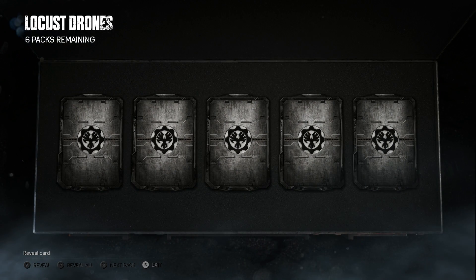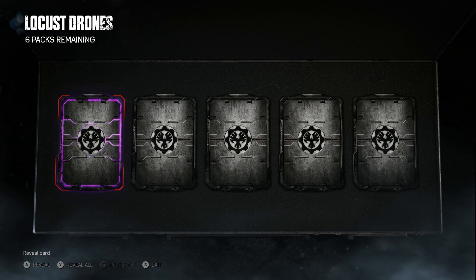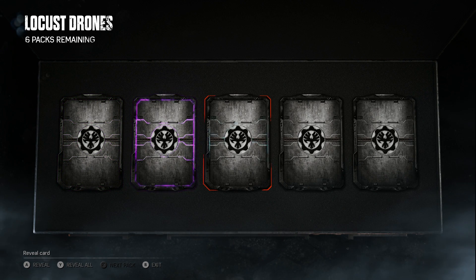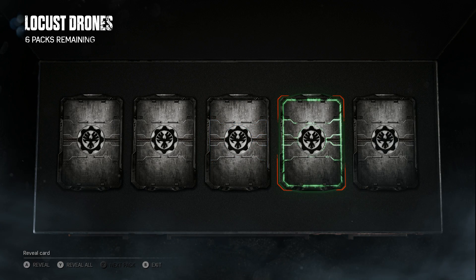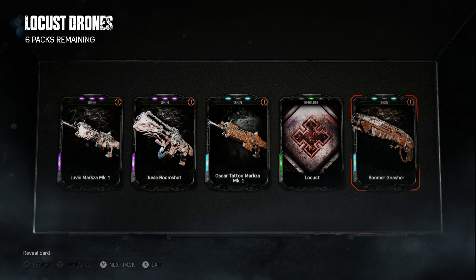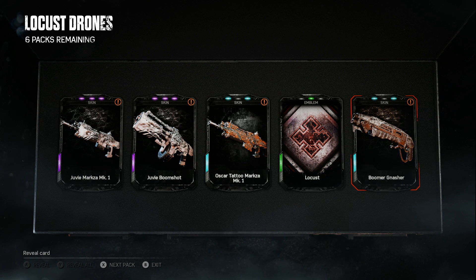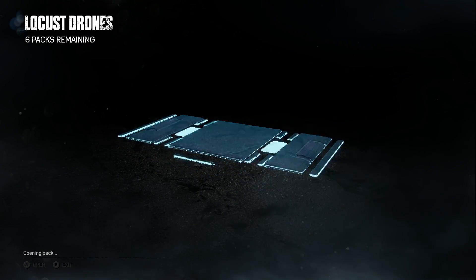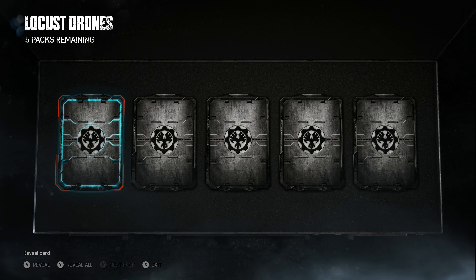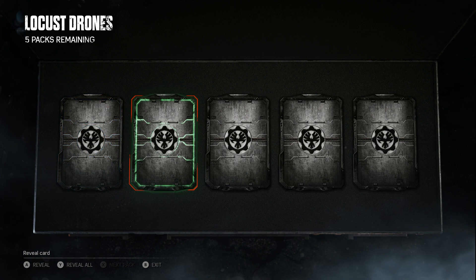I'm checking the recording to make sure it's okay - I did a gear pack opening recently that stopped mid-recording and I was so pissed. Pack 7 - we got an epic, another epic, a rare, a common, and a rare. Two epics - so two Juvie skins. We got the Juvie Marks on Mark 1, the Juvie Boom Shot, the Oscar Tattoo Marks, Locust emblem again, and a Boomer Nasher. It sounds so weird to say 'Boomer' in front of everything, especially 'Boomer Boom Shot.' Good traction on the Juvie set though - still no Locust Drone.